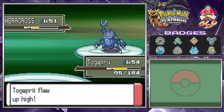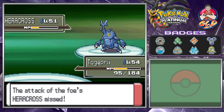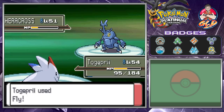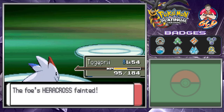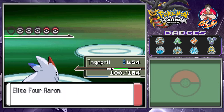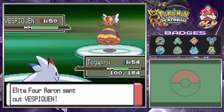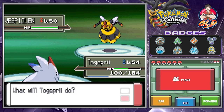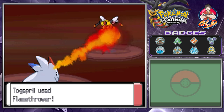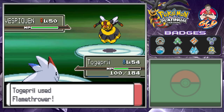Fly attack for the win — just like that Heracross has been defeated! Togepie is gaining points and healing up. Here comes Vespiquen. This Pokemon has Pressure as its ability, meaning every move you use costs double PP. So we're going to lose 2 PP from this Flamethrower attack — hopefully it defeats Vespiquen.